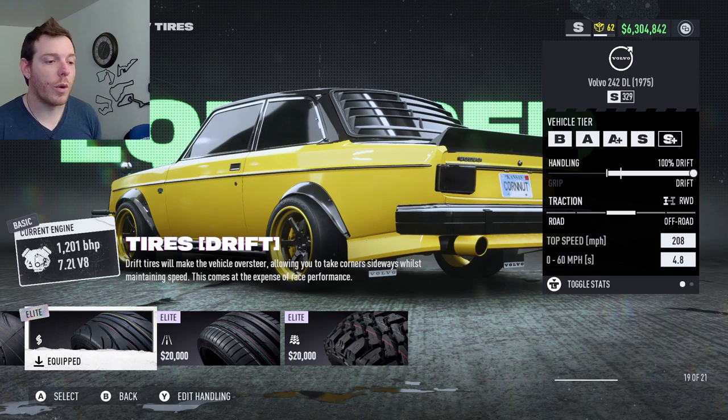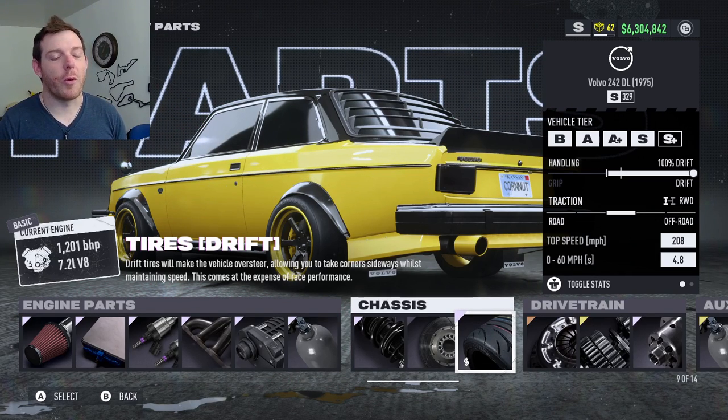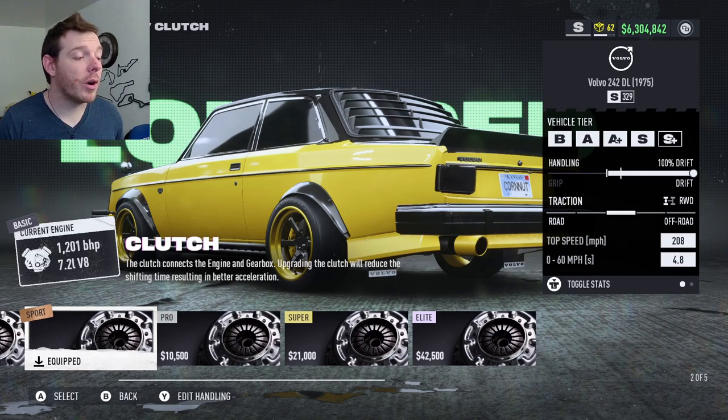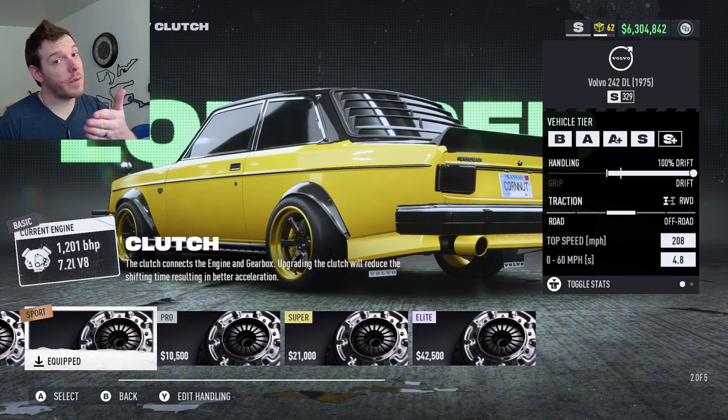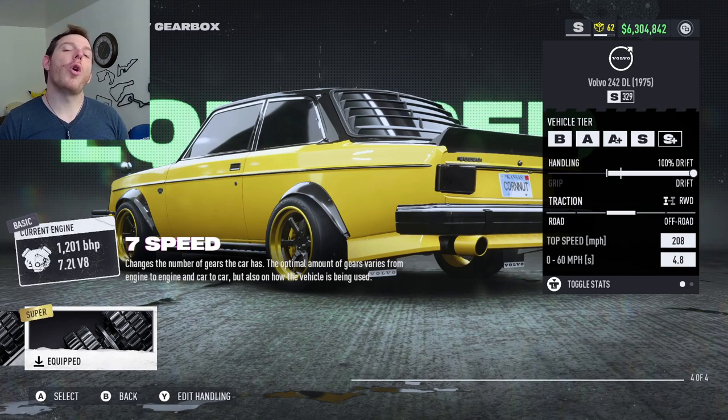I've spent a lot of hours learning to drift this week in the DeLorean, so being able to apply that knowledge to this build is really helpful — it didn't take too many different renditions before I got there. You do get to put on a sport bronze clutch because we've got some extra points. Pair that up with the super gold seven-speed transmission.